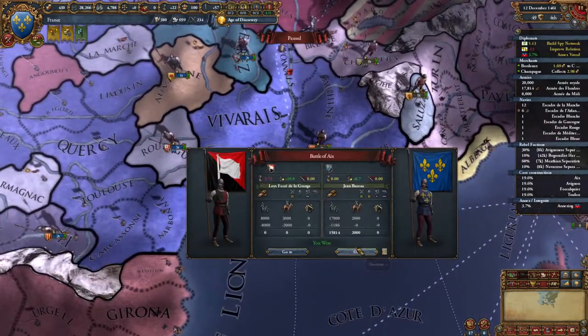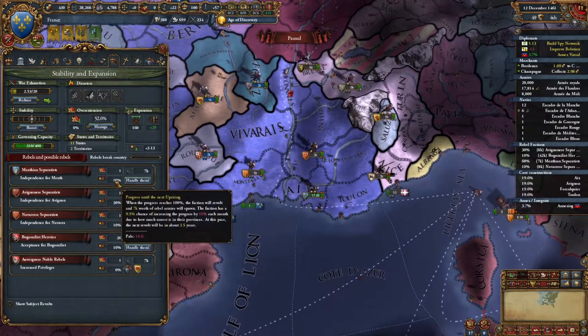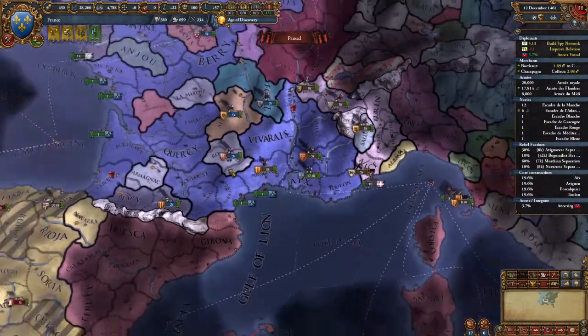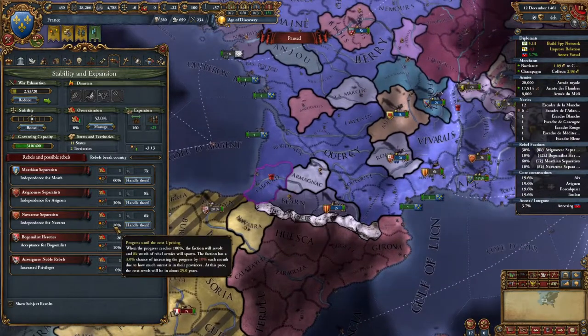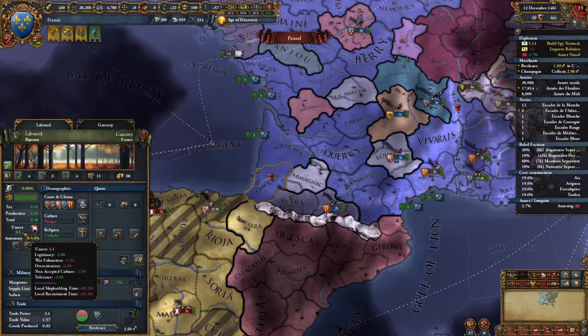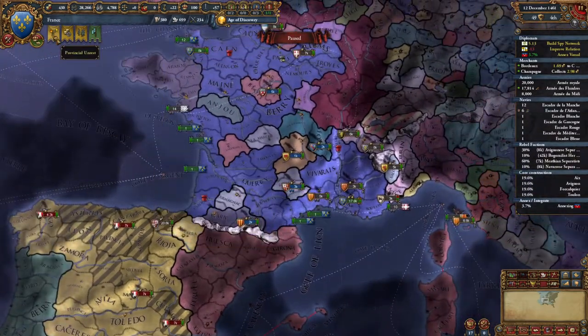The rebels have spawned. We actually forgot about them for a second, but they are trounced. We still have the Mithian Separatists and rebels that are going to be spawning in Avignon. We have Navaran rebels over here in Lombard — it's only 3%. Overextension and war exhaustion are causing that to be inflated, but that's actually going to go away on its own. It's going to take 25 years — there's no way those guys still care to revolt.